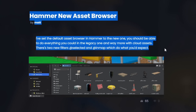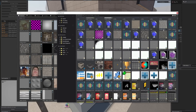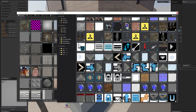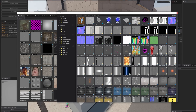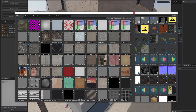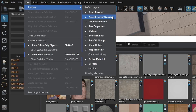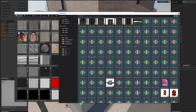The Hammer asset browser has been updated. By default, Hammer will now open the new asset browser, but this one is still a work in progress. From a mapper's perspective it's missing a lot of quality of life features, so it takes a lot longer to use for mapping than the old asset browser. I definitely recommend sticking with the legacy asset browser if you want to work on maps efficiently — you can find it under View > Toolbars. Over time this new browser will surely get better, but it's just not there yet.